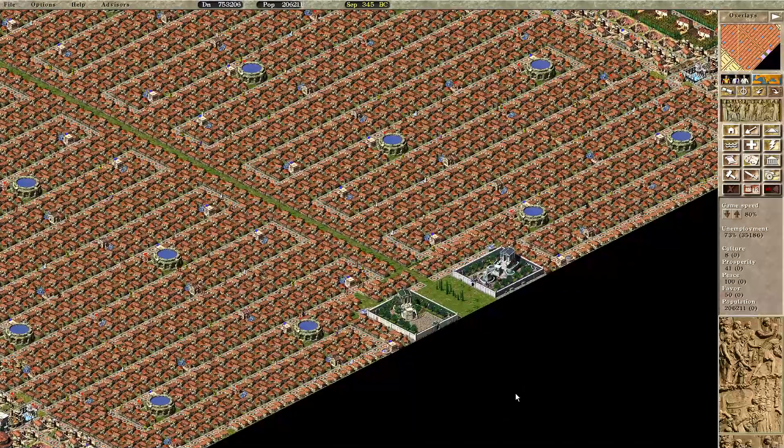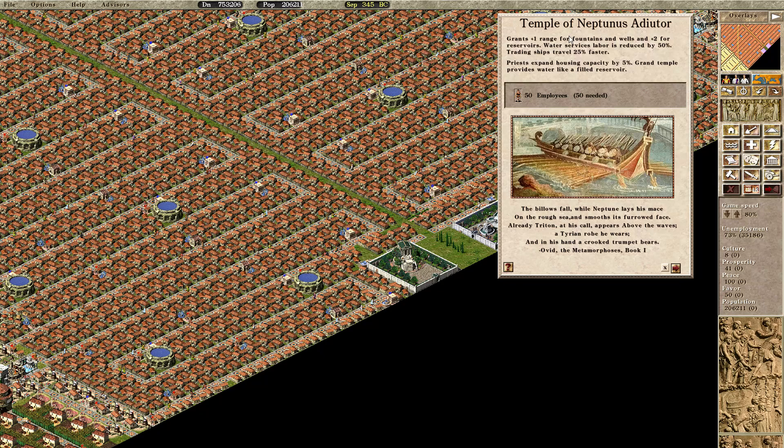Another interesting option I use here is grand temples, which provide bonuses like the Temple of Neptunus, which provides extra range for fountains and two extra range for reservoirs, and also increases housing capacity by five percent.